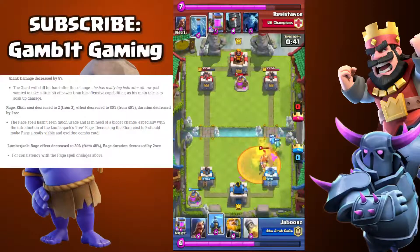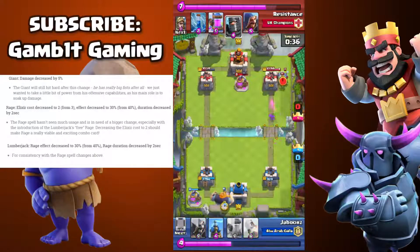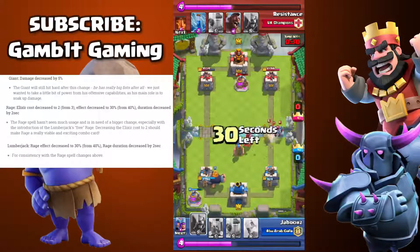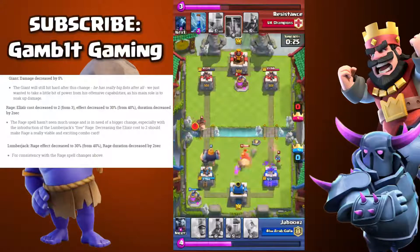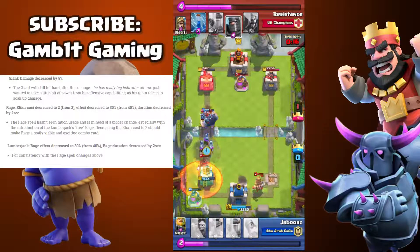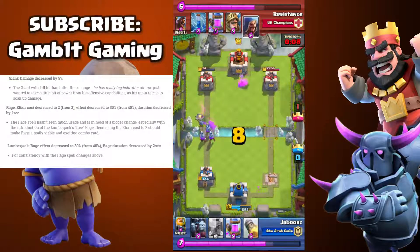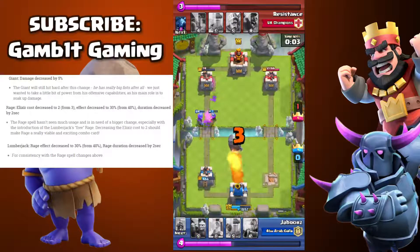Let's move right on to the Lumberjack, which is super powerful right now in Arena 8 and Lower Arena 9. I myself am in Lower Arena 9. Anyway, let's get back to the Lumberjack. They did a lot of things to it just to change its rage spell, because it can't be better than the actual Rage Spell. So they just decreased its damage output from 40 to 30% and decreased its duration by 2 seconds, exactly like the Rage Spell. They didn't nerf his damage or anything like that. So it's still a mini P.E.K.K.A. running at your tower — you better stop it.